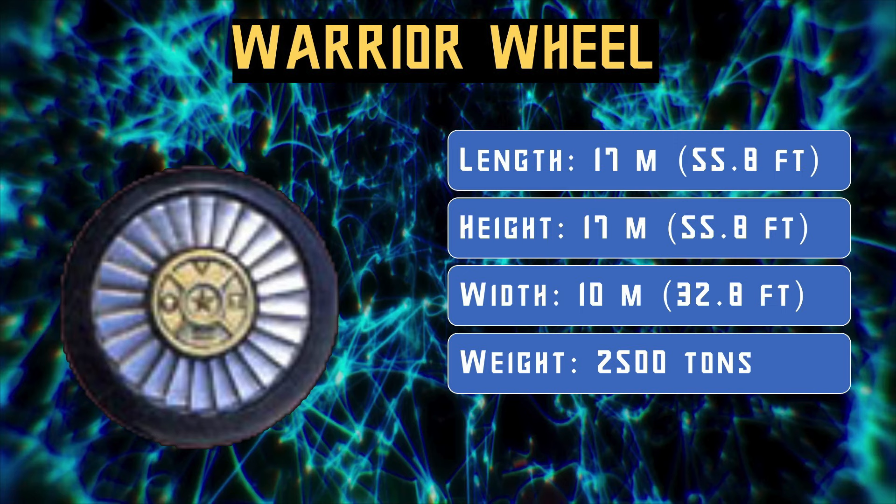But wait, there's more. The Warrior Wheel was another Triforian Zord by origin — a giant wheel that could transform into its own Warrior Mode. Its wheel mode has a length and height of 17 meters, which is 55.8 feet, a width of 10 meters, which is 32.8 feet, and a weight of 2,500 tons. This mode was mainly used to summon the Zord and when the Super Zeo Megazord would roll it as part of its finisher.